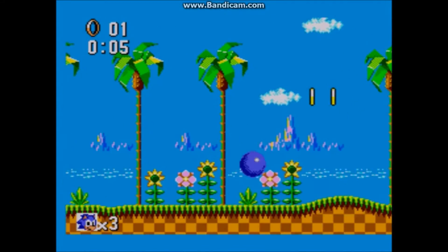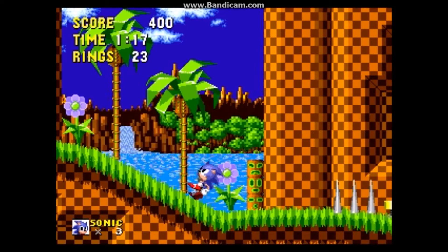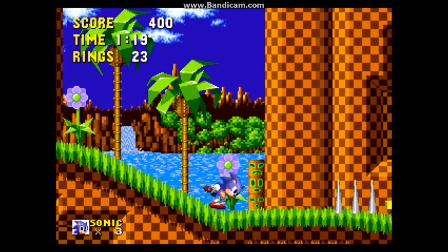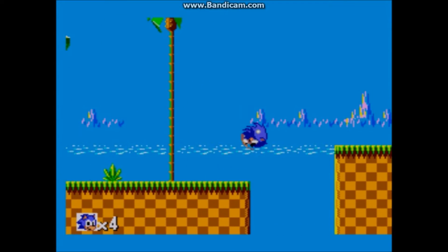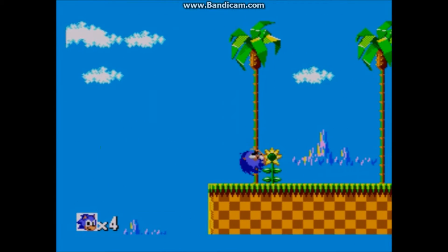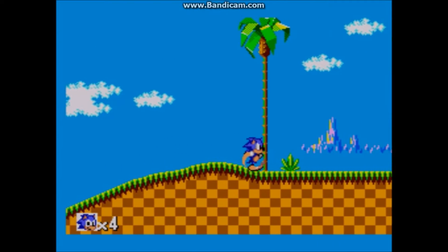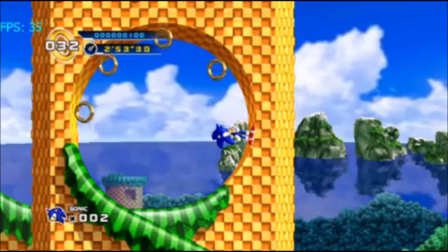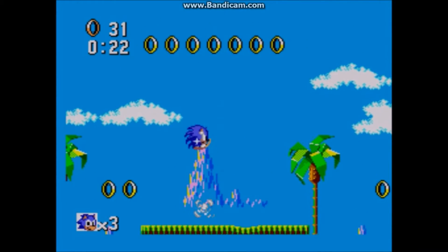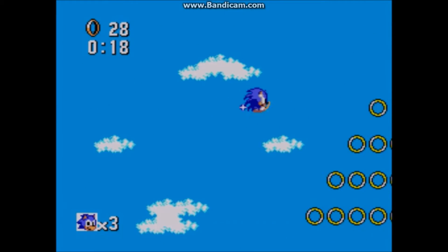Something I actually like better about Sonic MS is the slopes. In Sonic 1, sometimes in order to go up slopes, you have to walk back and then start running to gain enough momentum. I only encountered this type of slope in Sonic MS once or twice, and even when I did, there's a nice modification to the physics — you can jump up slopes. Sometimes I'm willing to sacrifice realism for speed. Physics overall do feel nice, though I feel there aren't enough rolling uphill spots; there's only a few in the whole game.